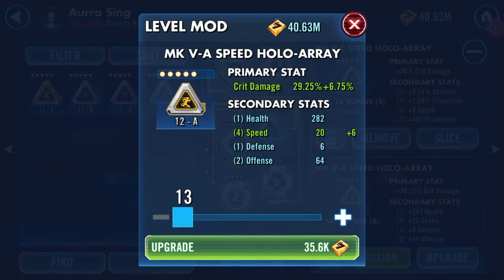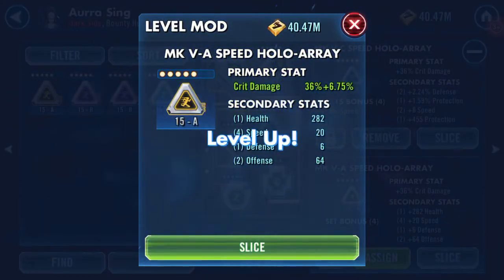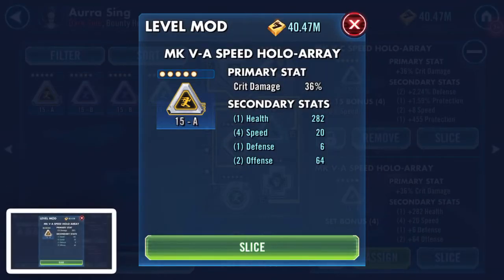Oh my god, speed turned again! I've got a 20 speed crit damage triangle with speed as the primary. Oh, I like that one! There you go - I'll take it. Actually, I don't take it all back, I'll take some of it back. Wow, okay, I'm going to go and post that screenshot in my guild chat.